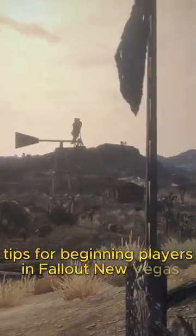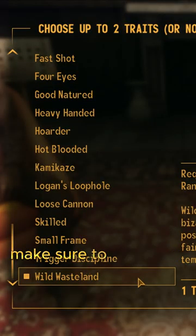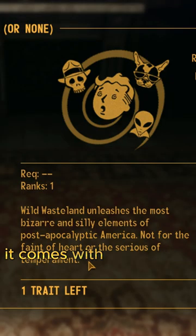Tips for beginning players in Fall of New Vegas. When you are choosing your traits, make sure to equip the Wild Wasteland trait. It comes with references and Easter eggs all across the Mojave.